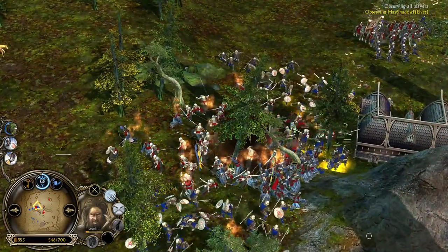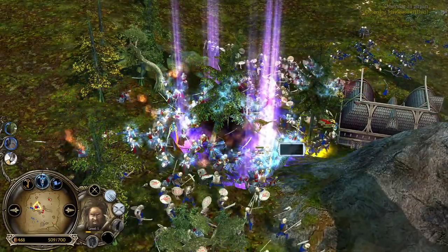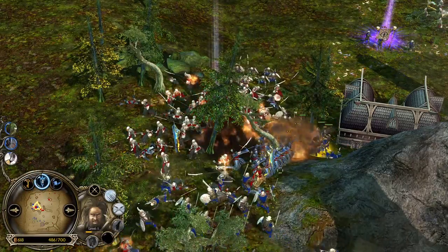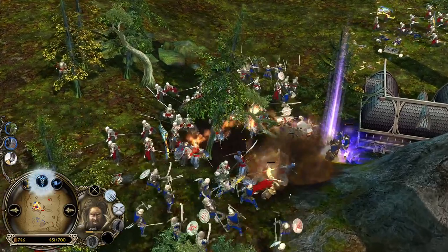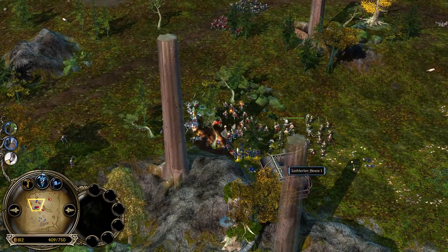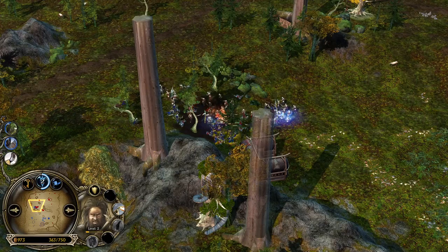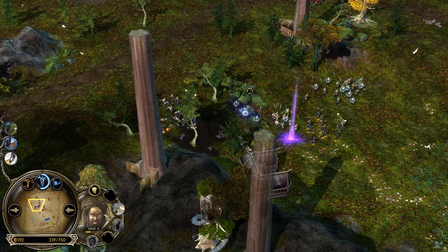Corsairs with firebombs on the ground! Holy moly, look at this damage! The Elven Lancers' trample is incoming but everything is getting burned down. The Corsairs with firebombs leave fire on the ground that deals damage over time. The Elven army is burning alive, ladies and gentlemen! Corsairs are so underrated in this game, but yet they are so strong. It's a perfect proof why you should never underestimate the Corsairs of the Mordor faction.